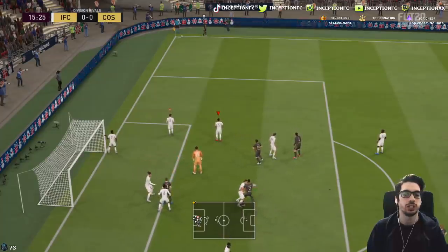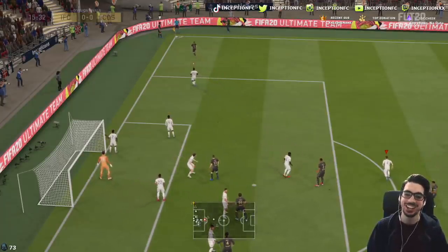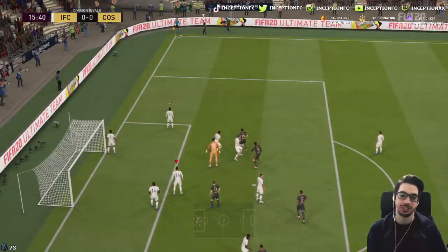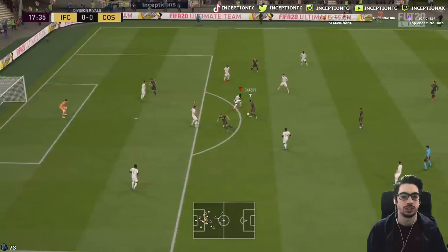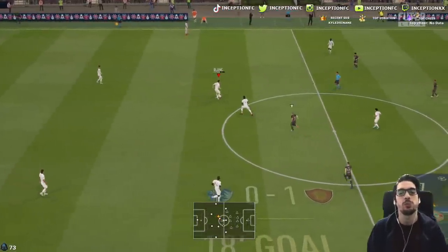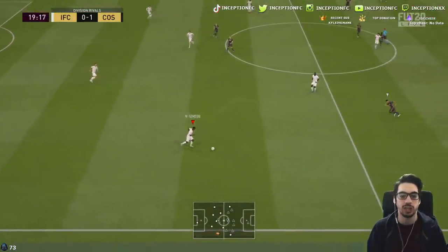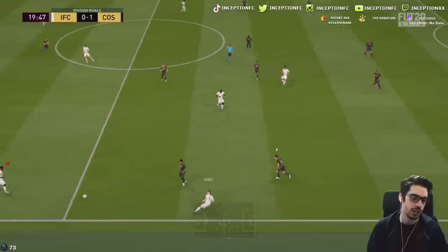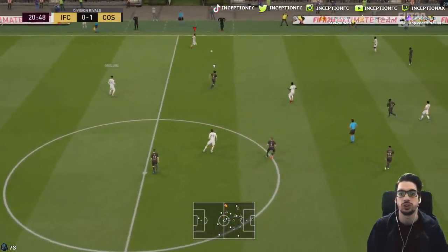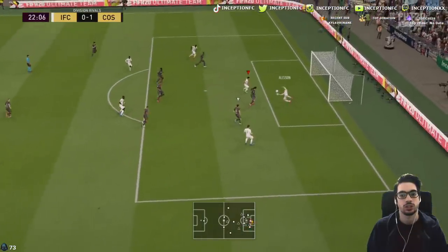Typical finesse shots to the bottom left. The one thing I'm noticing about Pope's height is that it almost feels like he's not really utilizing it — because of the goalie animations being a certain way in this game. Those shots should obviously go in because he hits it literally to the bottom left, but it doesn't really feel like he uses his height. The only time you're really going to notice that height is for crosses and corners — I don't feel like you'll notice it from long distance shots.